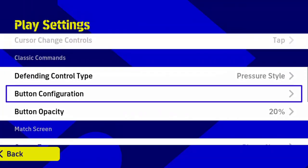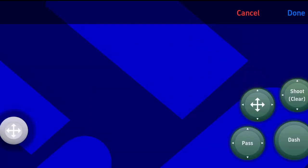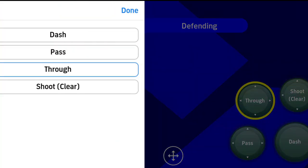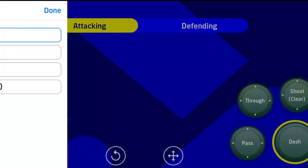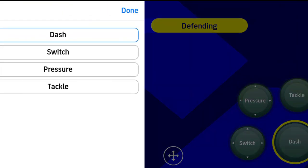The next option is very important — it is button configuration. With this option you can freely move or change any given button. You can change the fixed position of the joystick to anywhere on the left side of your screen, and also change the positions of command buttons to anywhere on the screen. You can also change the button options by selecting their commands, helping you play with completely personal movements. You can also apply the same settings to defending control commands — every button is eligible to exchange its command with any other button.